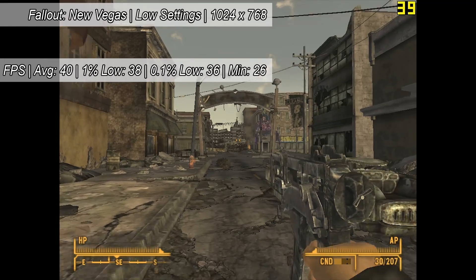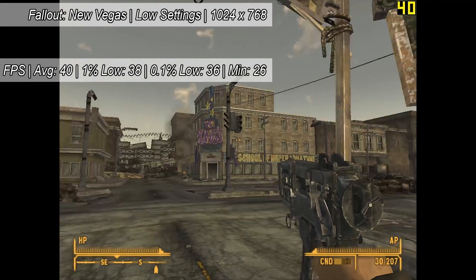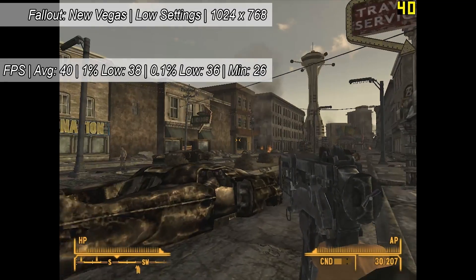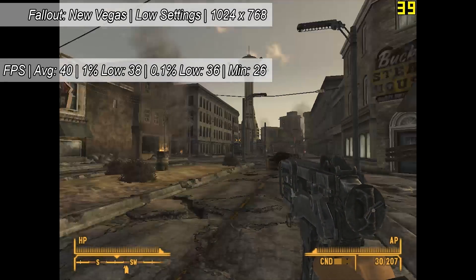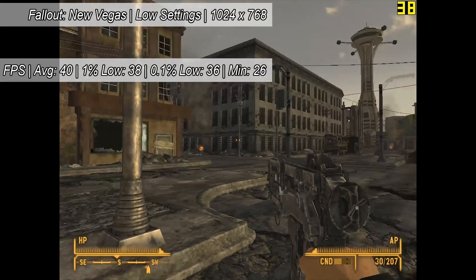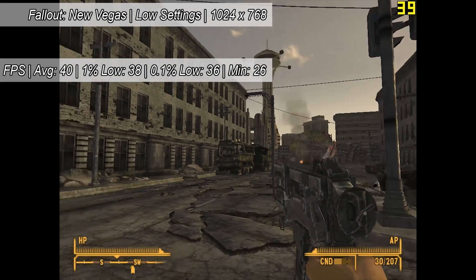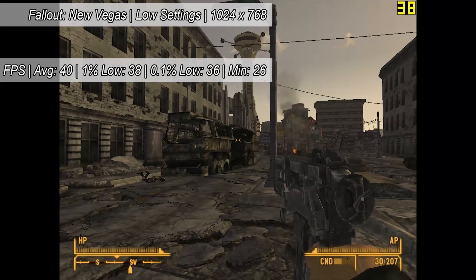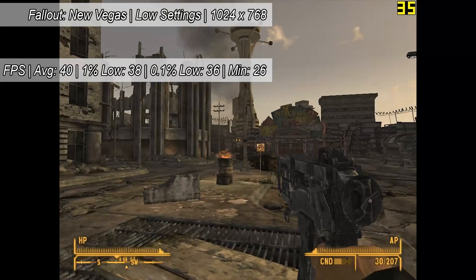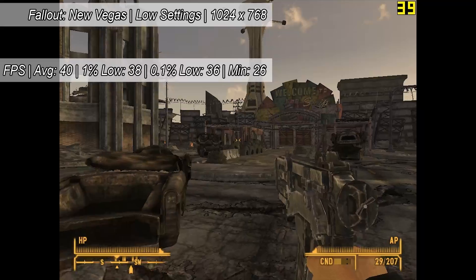Let's get into some titles and see how well my very first gaming PC handles games. We'll start with Fallout New Vegas — a game like Fallout 3 that I played a lot of. Fallout 3 decided to fire up but then crash, so I played New Vegas instead, which should give pretty much identical performance. Here we're getting about 40 frames per second on average at 1024x768 on the low graphical preset. There's a little stutter here and there but nothing too unplayable at this resolution. APUs do benefit from faster RAM, but I could only afford 4GB of 1333MHz at the time.